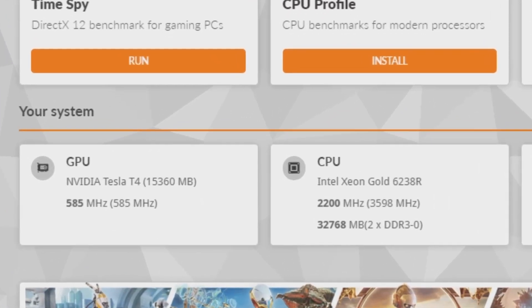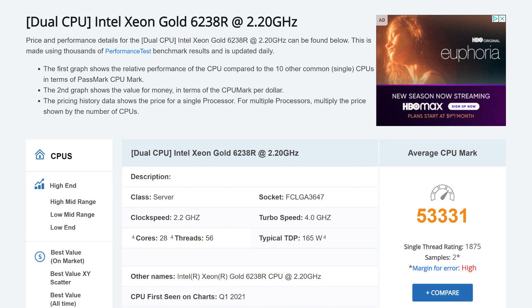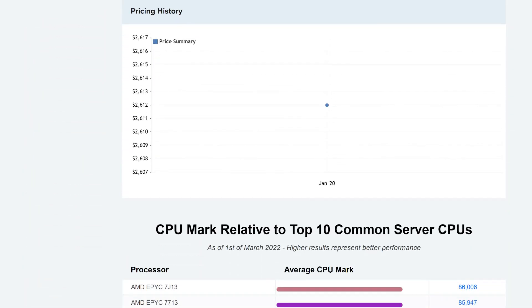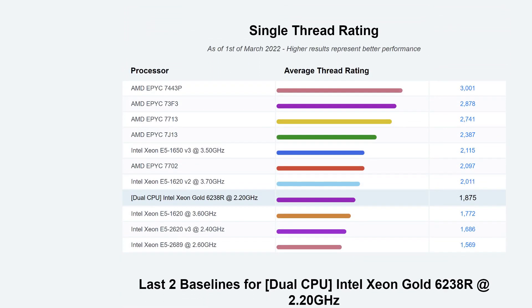This is the hardware configuration for the 1280x720 profile at 33FPS. The Intel Xeon Gold 6238R is a mid-grade server CPU with 28 cores and 56 threads. 28 cores seems high — and that's because it's a dual CPU setup.